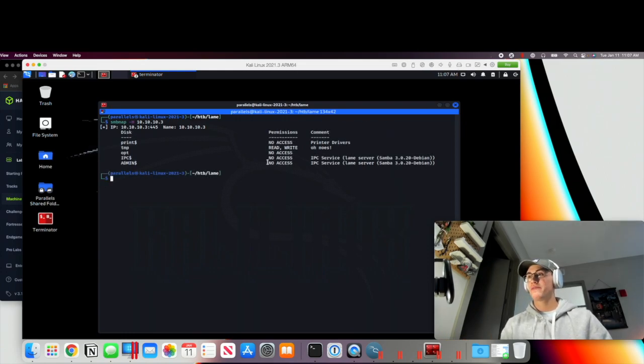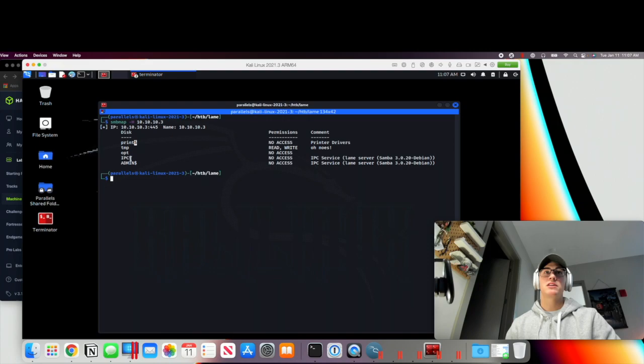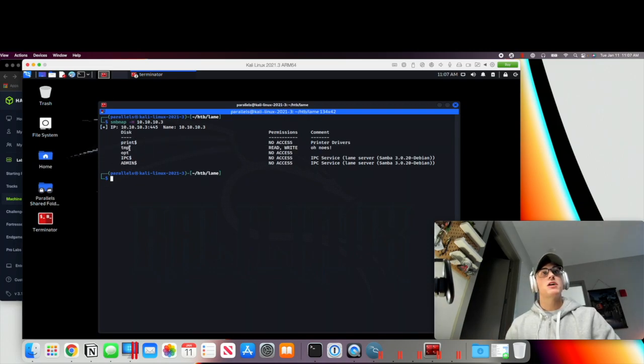We got some really cool information. This is probably going to be our initial attack point. There are two directories that are different from the others. The dollar sign at the end means it's restricted to administrator access, and without a dollar sign it can be accessed by regular user privileges. These two are immediately things we might want to look into, except the 'opt' directory has no access, while the 'tmp' or temporary directory has read/write access and even has a comment of 'oh noes' — which is a huge uh-oh.